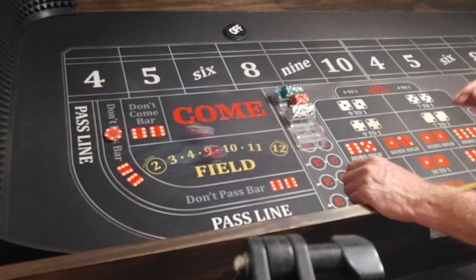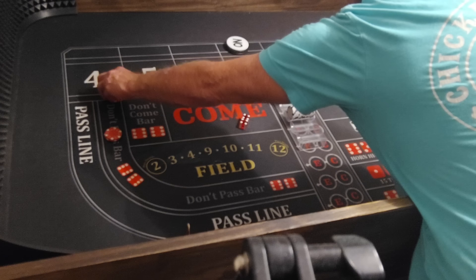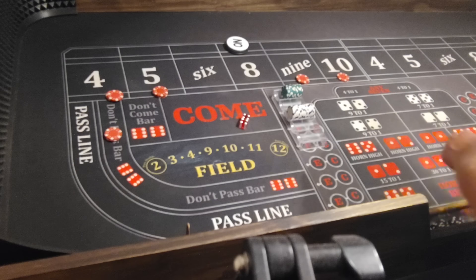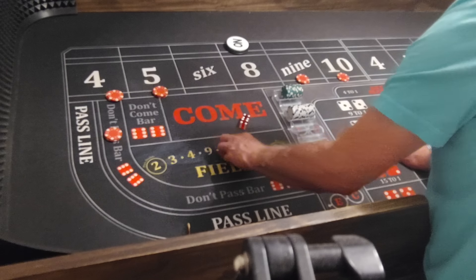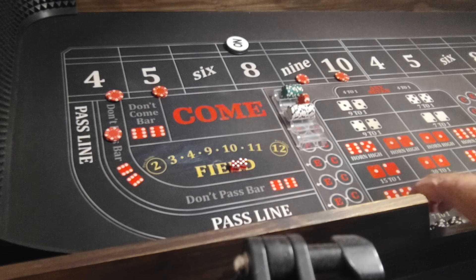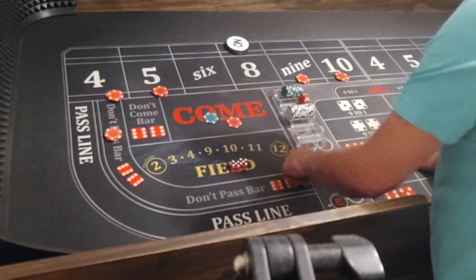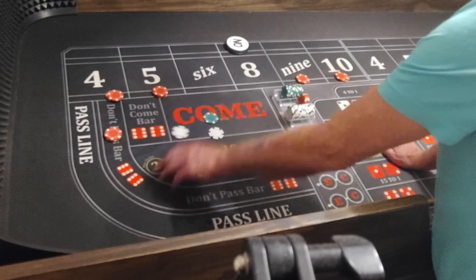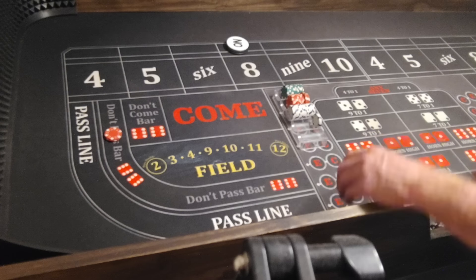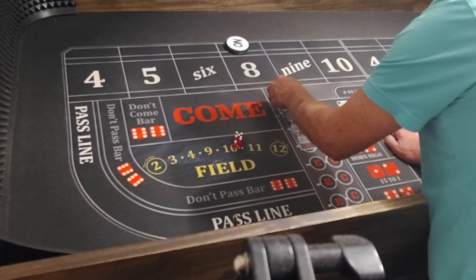We get a little 2 — $15, here we go. Hard 8, so 8 is the point. We'll get $15 on the 4, 5, 9, and 10. Just going for one hit. Hard 10, Big Ben — that'll pay $27. Take them down, play the 8 out against the 7. Seven out — that won $15. We'll drop back down to the base level.